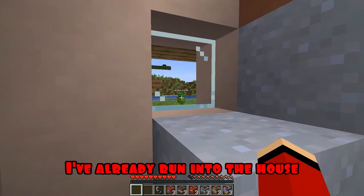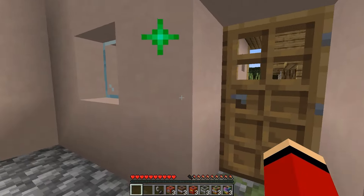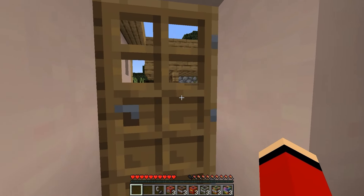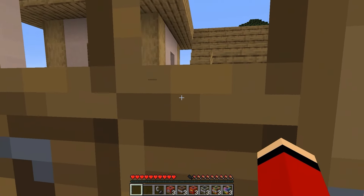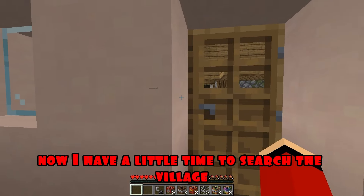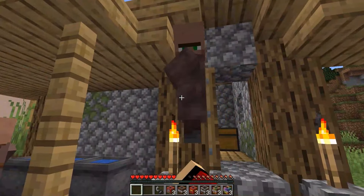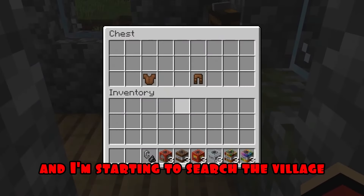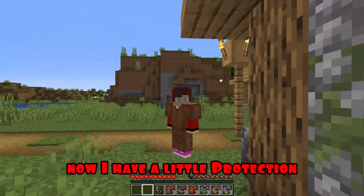You're not going to make it! I've already run into the house! Try to find me! I'm going to find you now! I've lost sight of you! JJ, where are you? I'll find you anyway! Mikey lost me! Now I have a little time to search the village and find useful resources. I'm starting to search the village! There is leather armor in the first chest! Now I have a little protection!